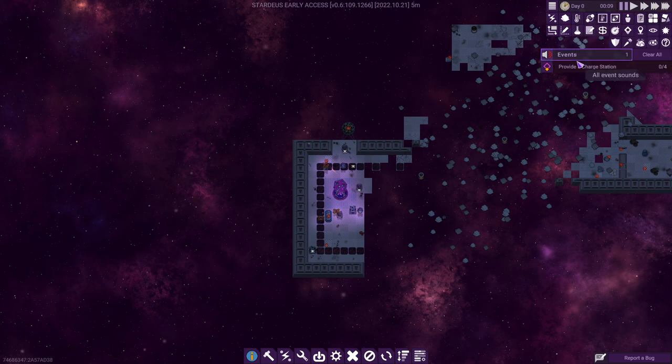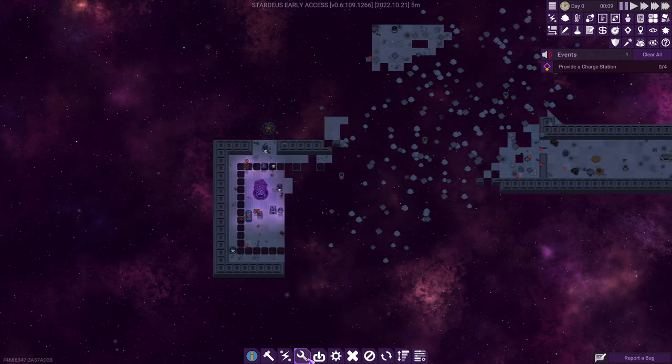Time is controlled by 1, 2, 3, and 4, and space for pause — nothing really unfamiliar here. The lower middle has the building menu, or basically the building menu and the command menu. So you can order things to get hauled, order things to get repaired, order things to get connected, build things, and whatnot.